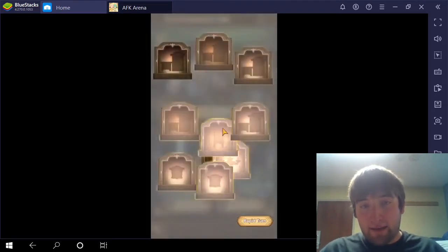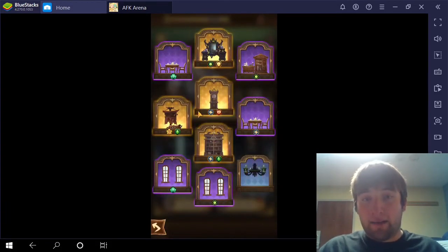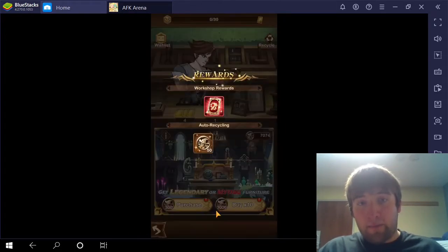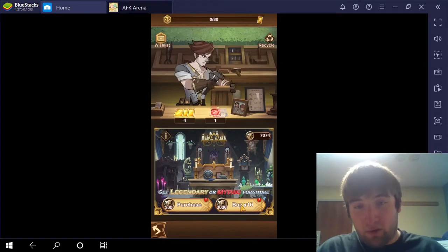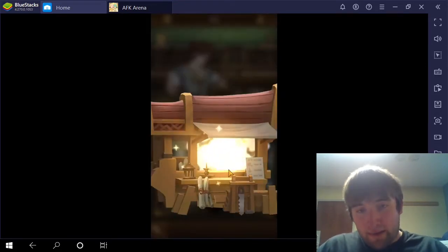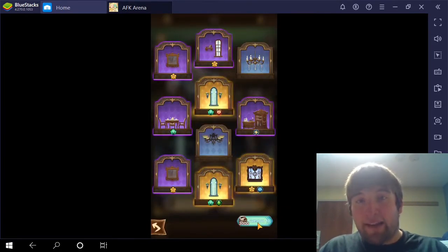Let's see what I get. Looks like I got an Elite - some Legendary Yellow Furniture - and I also got some Elite. I got that one as well. Looks like from that I got a Red Card, so that's pretty cool. And this one is also Yellow, so there's nothing really too crazy.